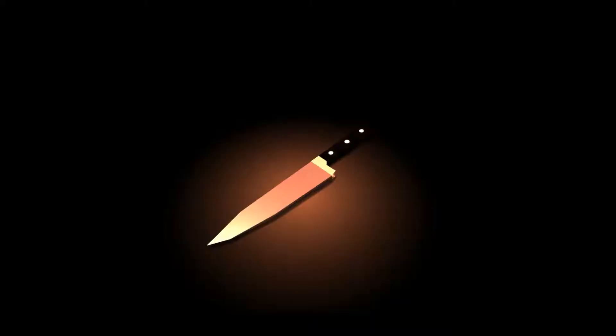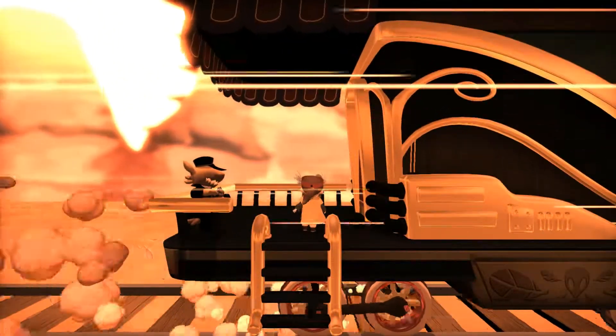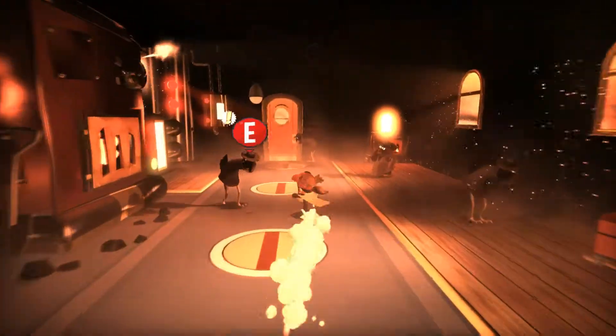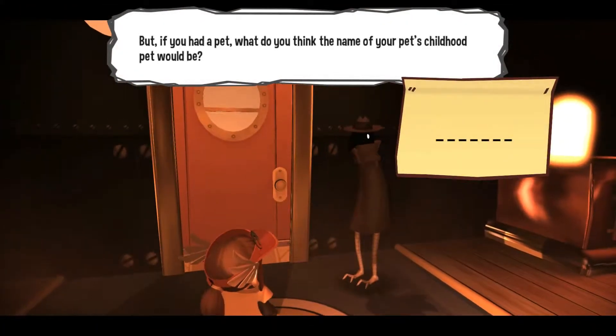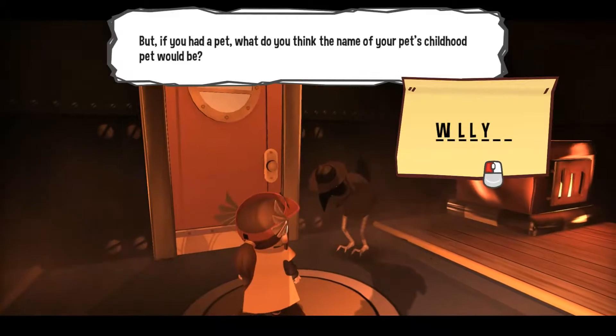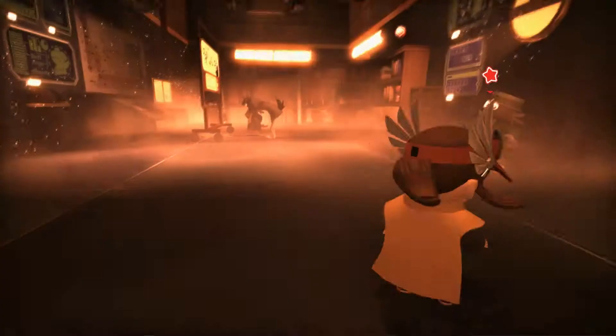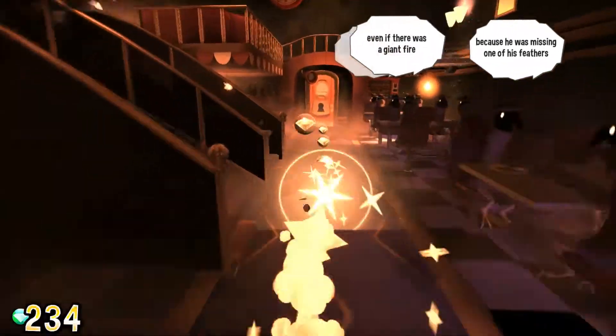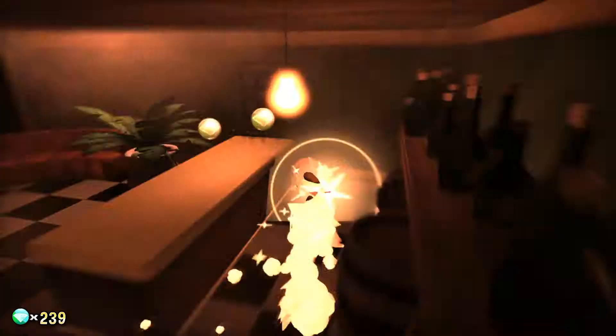False Detective and True Detective. If you watch the series, you'll know how to get True Detective because I got all of the evidence in that one. The idea is to either pick up all of the evidence or none of it, and that will give you both achievements, but you have to do it in two separate runs. For False Detective that means picking up nothing, which makes the game significantly quicker. Then you just guess who the murderer is without any evidence.